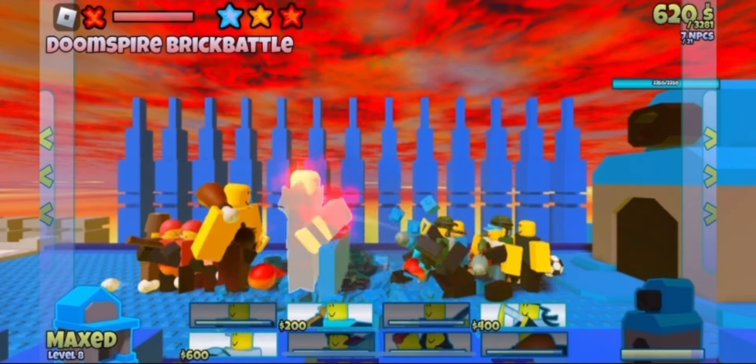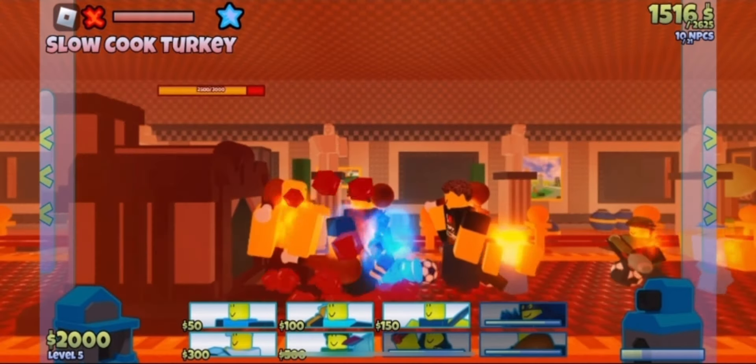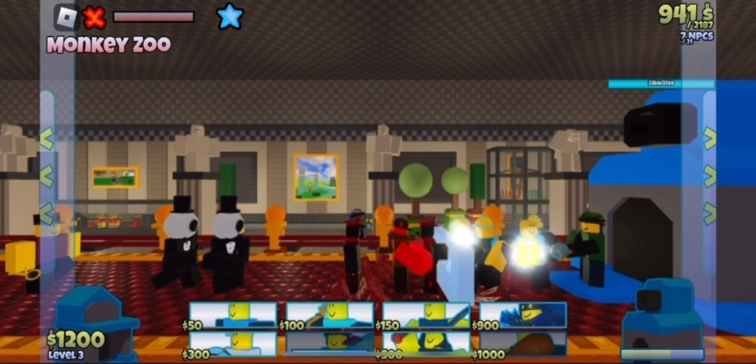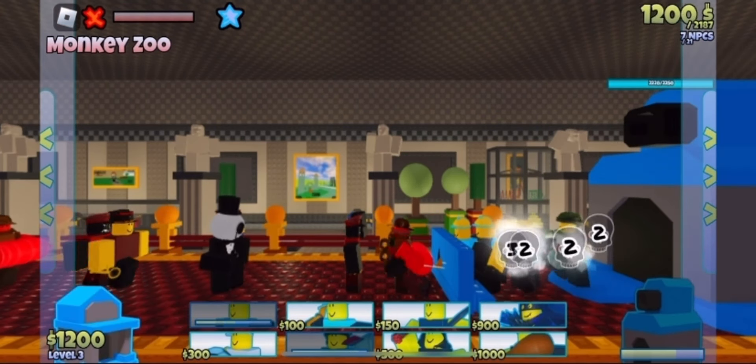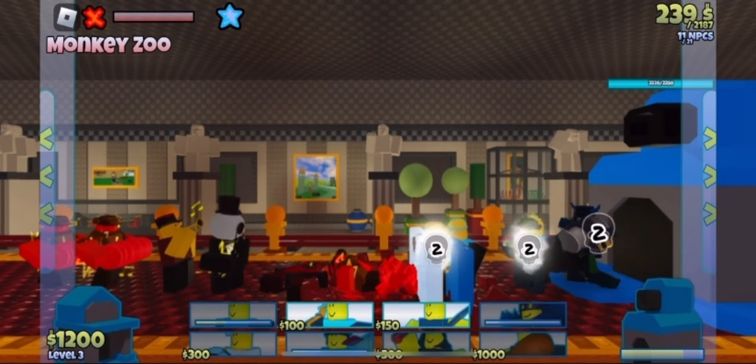With Lil Doom's help we managed to claim our revenge very easily. Another thing Lil Doom does is deal 3x damage to bases — keep that in mind for later. The next level houses Monkey Barrels, a somewhat tanky red enemy that releases a horde of small monkeys upon death, so splash damage is really good here.